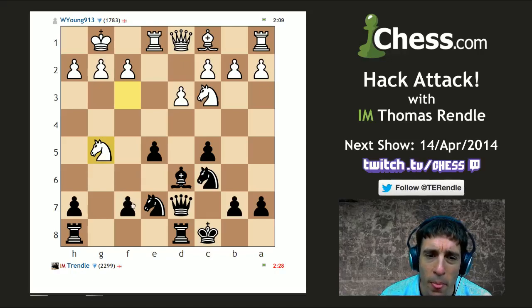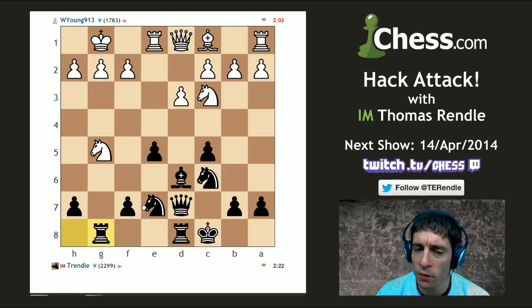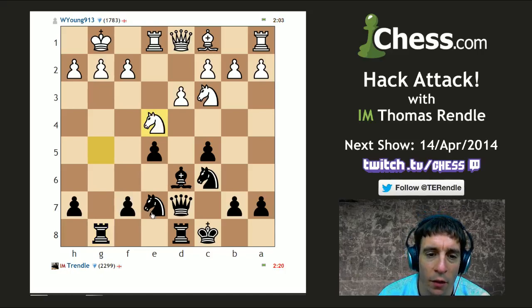He wants to take this second pawn. I'm not really certain that I want to let him have that as well. But let's let him have that as well — it is the gambit special after all, so you can have that pawn. But with every pawn that he takes, I gain another open line.